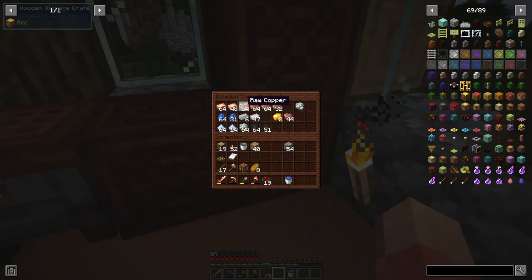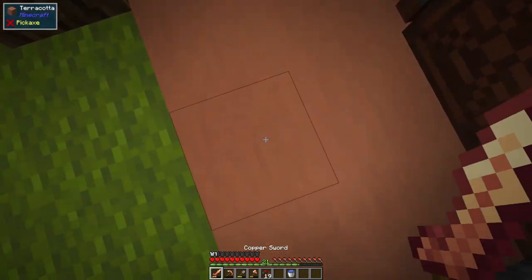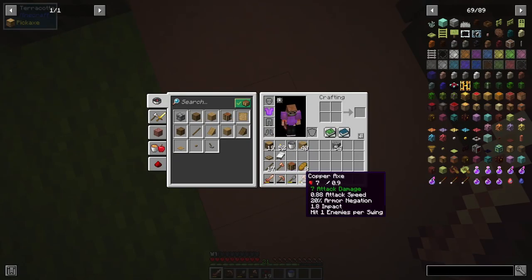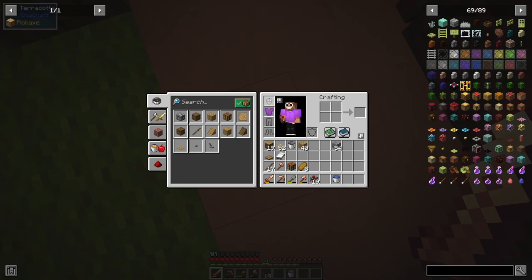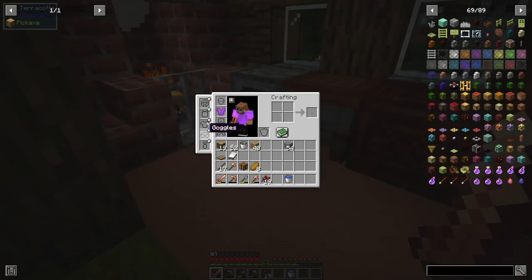I didn't have a decent amount of iron, but I have a lot of copper — which, by the way, copper is awesome. If you look down at my toolbar, I have all these copper tools. You can even make copper armor. But I guess I won't be making a chestplate because I have this curse of binding leather tunic. I don't know where it came from — I didn't put it on. I think it auto-equipped. This is part of some other mod; we'll get to that later.